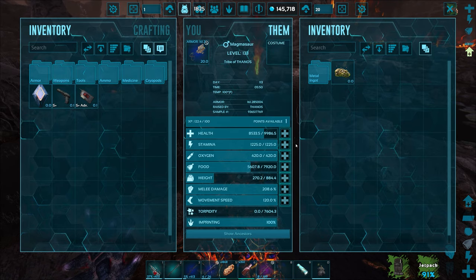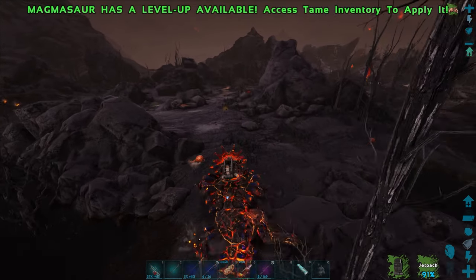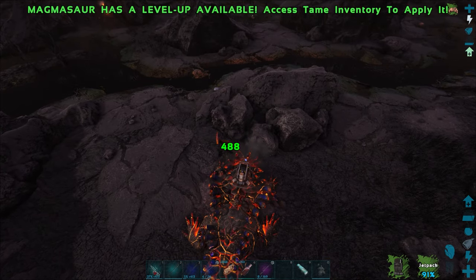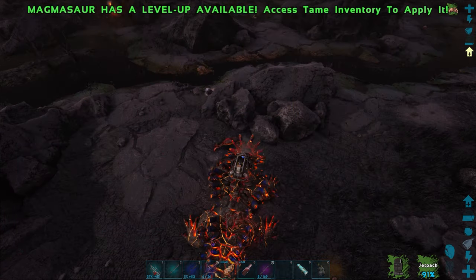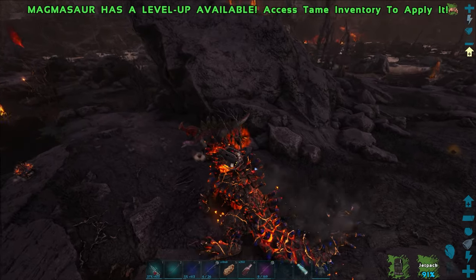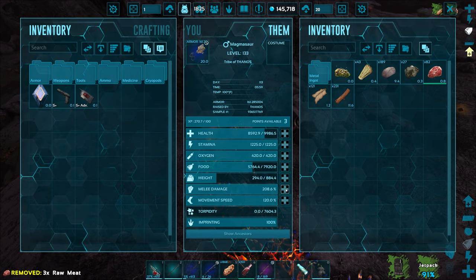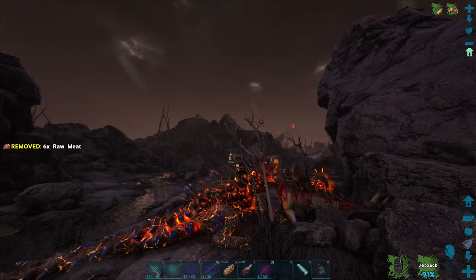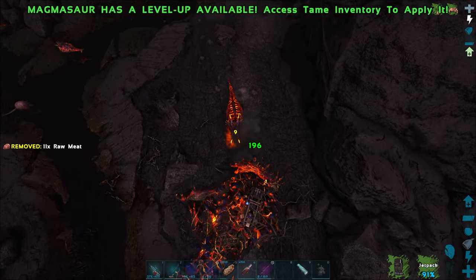Let's test on this Paraceratherium — 488 damage, I think that's more than our other Magmasaur. Let's do some melee damage level-ups — three level-ups. And 488 is now going up to 505, that's pretty good. The Stego over here is armored so he's only taking 196. I kind of want to charge up the searing spit — oh it didn't do a direct hit so we didn't see the full damage, but still.